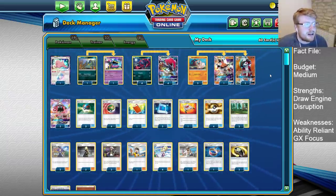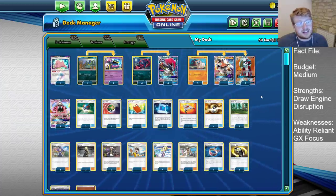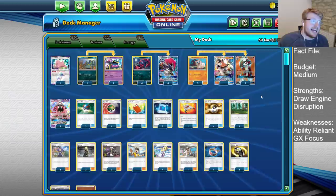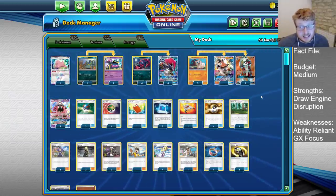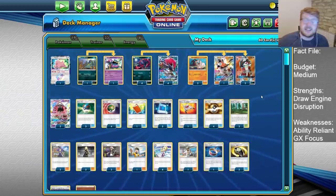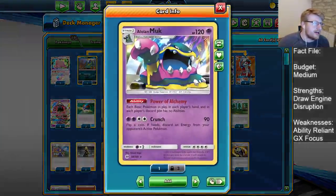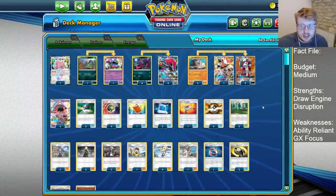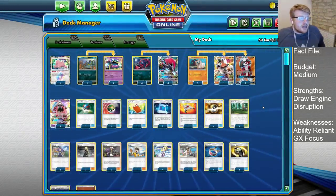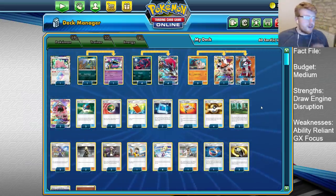The biggest issue with Mallow is that you end up having to put down a Lele a lot of the time. Against Pikaroms, you don't like putting down Lele if you can help it, because it gives them easy snipe targets and easy Guzma targets. If we're up against Jirachi-based Pikaroms, we'll be using Muk anyway, so finding Mallow just becomes a random factor — whereas having double Counter Gain helps us dig it out without needing Mallow.